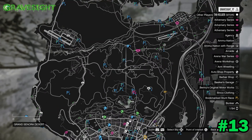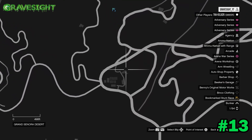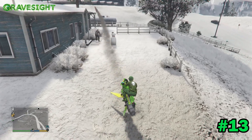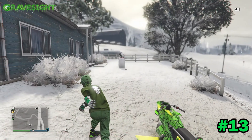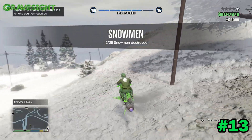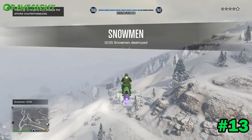Location thirteen is located right here basically in the middle of the map. There he is — perfect, just got another snowman. That was location number thirteen, let's make our way on to number fourteen.